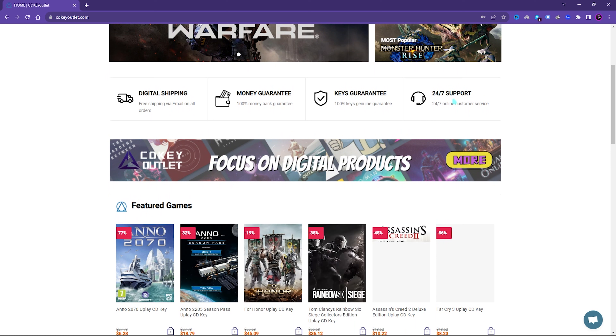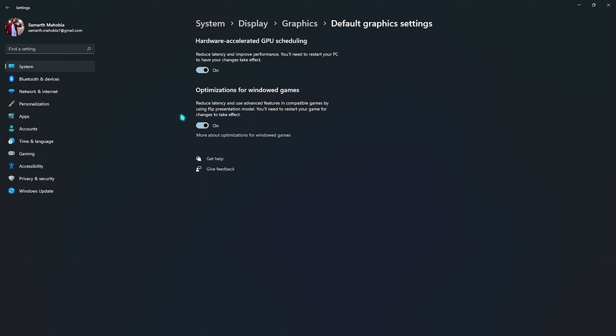Step number 2 is the essential Windows settings. Open up Xbox Game Bar and make sure to turn it off — it consumes a lot of memory in the background and disabling it will give you better FPS. Then go back to Game Mode and make sure it is turned on. Enabling Game Mode will optimize your PC by turning off background processes, saving processing power and giving you better FPS.